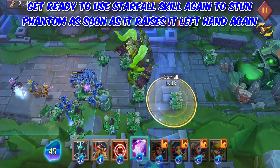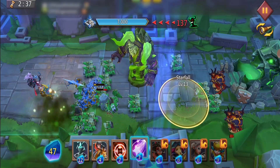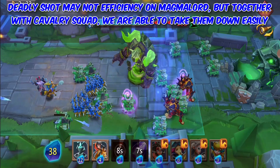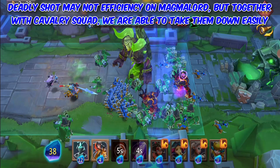Get ready to use the Star 4 skill again to stun Phantom as soon as it raises its left hand again. This will stop it from using its ultimate to kill most of our officers, soldiers, and towers. Deadly Shot may not be efficient on Magma Lord, but together with Cavalry Squad, we are able to take them down easily.